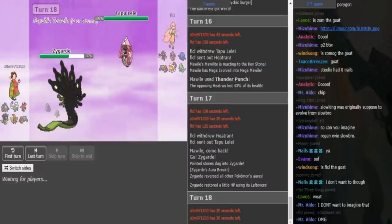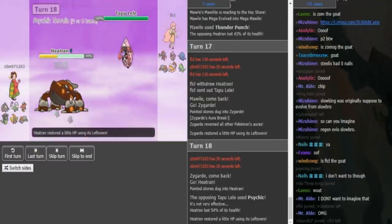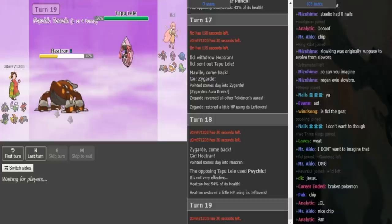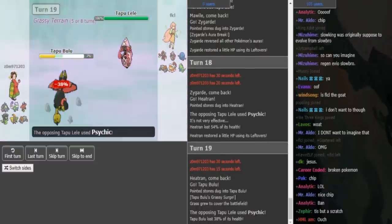Zomok has no Dark type — that's a problem with balance teams that don't have a Dark type. If you face Specs Lele, it just gets to click Psychic. That does so much to Heatran, making me think it's maybe not max HP Tran, maybe just max speed, max special attack Tran. So he's gonna have to pick his side — either sack Heatran or Bulu. He decides to go Bulu, which is gonna go down to the next Psychic.